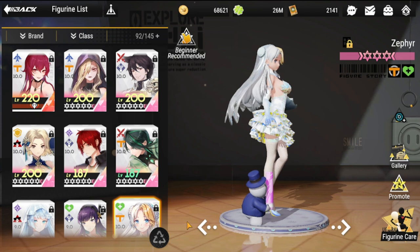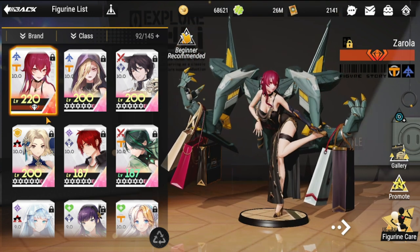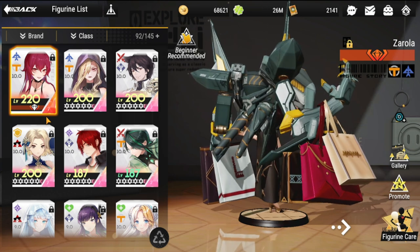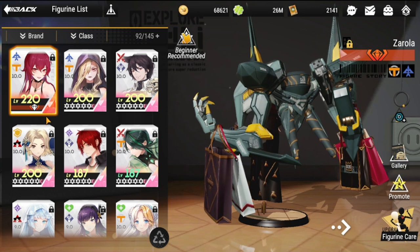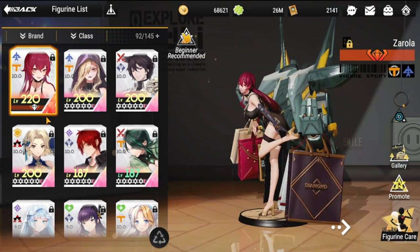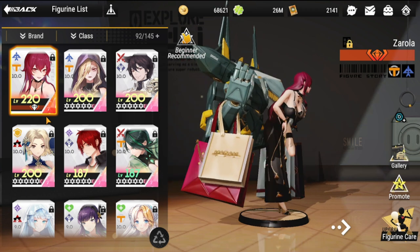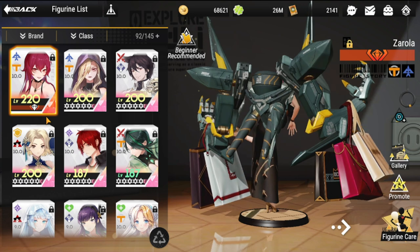Next is Zarola. She's going to be top in anything — top in PVE, definitely top in PVP because of her DPS. She is a ranged militarist, which keeps her safe especially on defense. You really have to bring her in any PVP team because the damage she brings, whether on single target or multiple targets, is going to be very big.